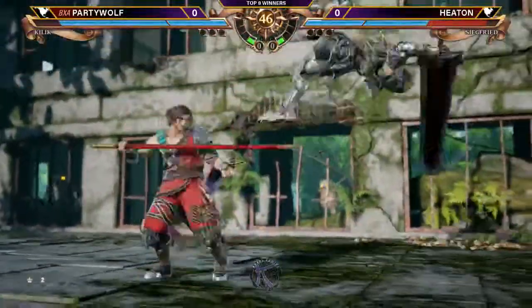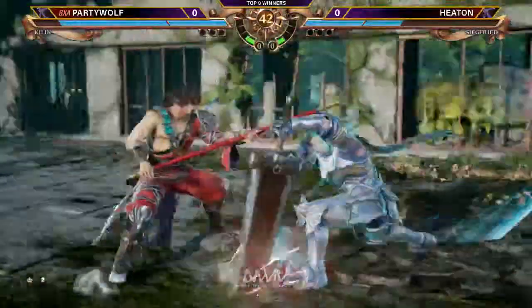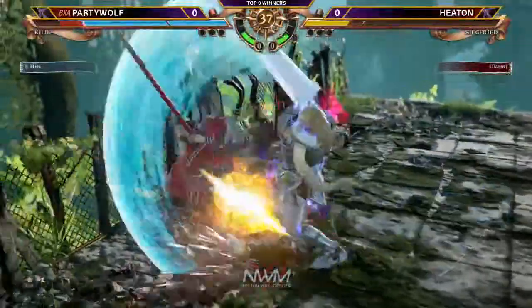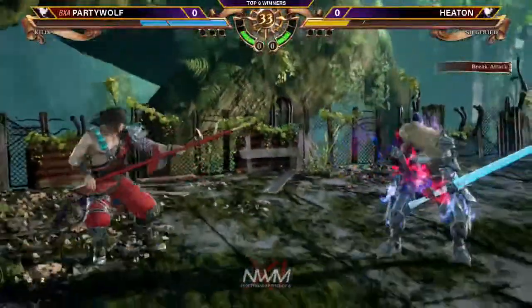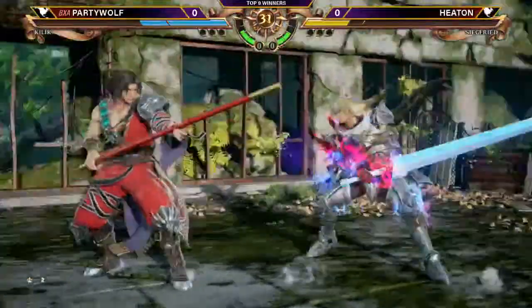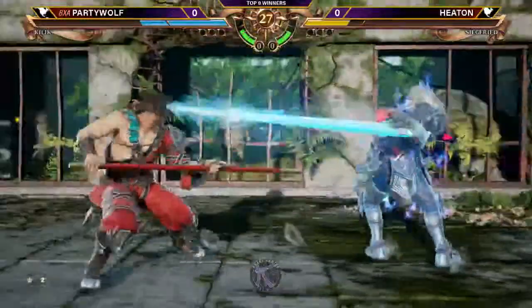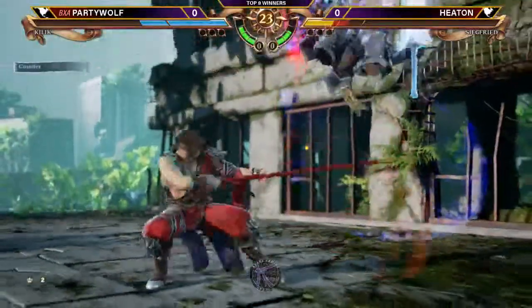What are we going to be expecting out of this toolbox for Kilik versus Siegfried? Well, what I was expecting is exactly the opposite of what's happening, because Kilik is primarily a defensive character and Siegfried has to get in and steamroll you. Naturally with Kilik you can just play him out with your range. But Party Wolf immediately starts up the round with the aggression — just a backwards matchup. So we're going to see some unusual stuff here.